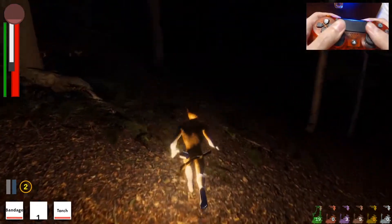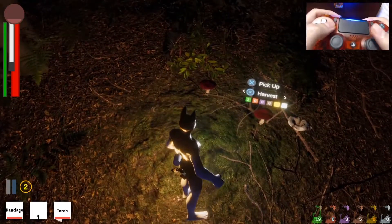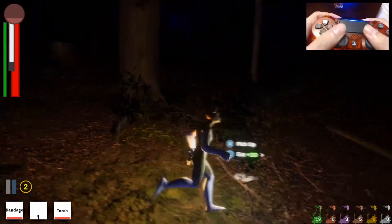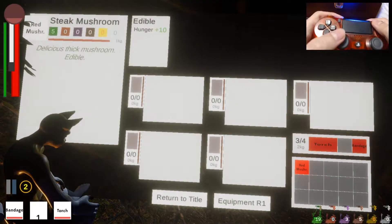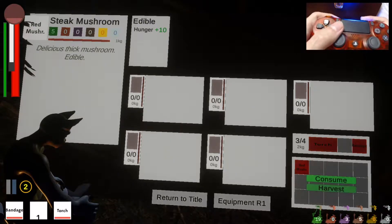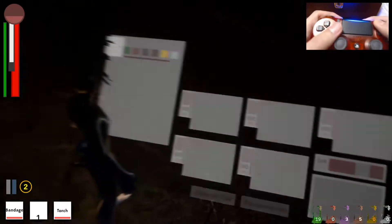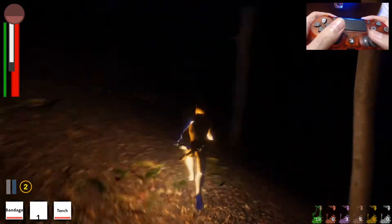I'm going to harvest this one. Look at this — there's a red mushroom over there. I'm going to eat these guys. This is a steak mushroom — don't be misled by the icon. A delicious thick mushroom, edible, and it gives you hunger. You can consume it or harvest it. It gives me a nice full belly — definitely a nice one to find.